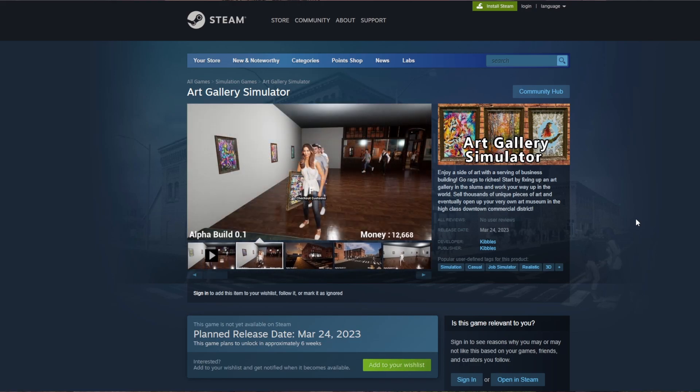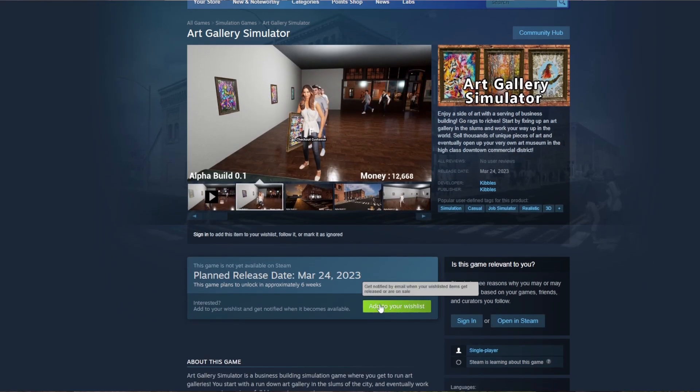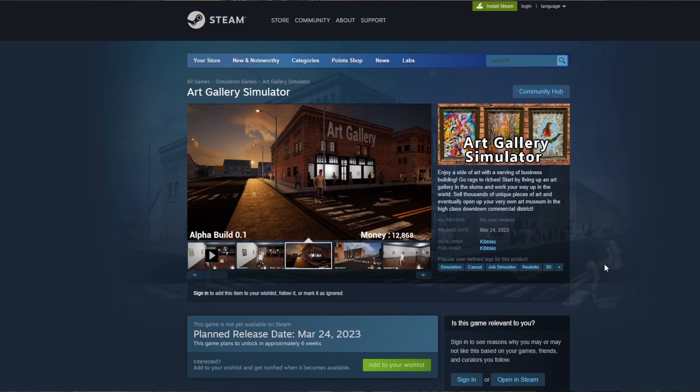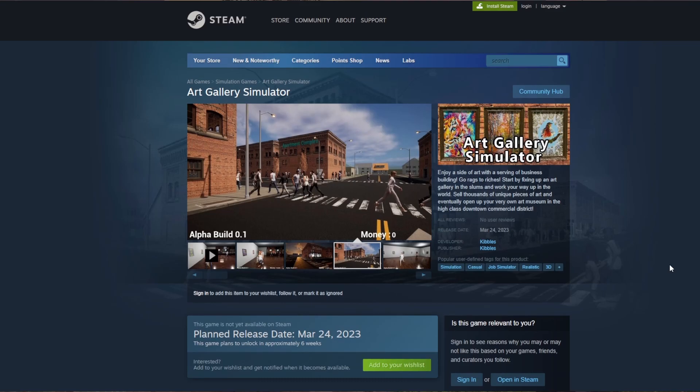If this video helped you out and you want to help me out, you can check out this game I'm making on Steam called Art Gallery Simulator. You can go to the page and wishlist it — I'll link it in the description below the first paragraph. It's a game where you run an art gallery, go from slumps to middle class, to owning an art museum, upgrading your shop, and stuff like that. If you wishlist it, it'll email you when it comes out, and that would help me a lot.